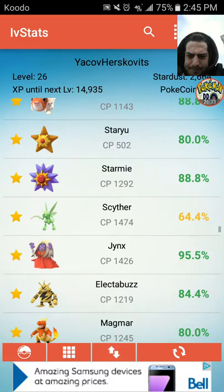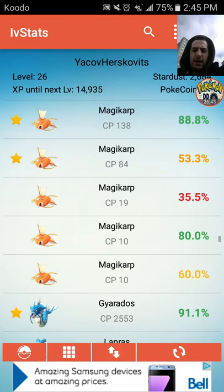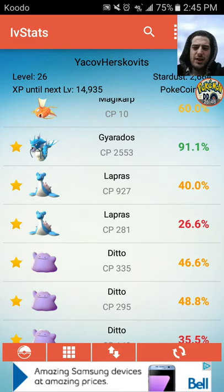Back to the Gen 1 guys — we're going to get rid of this Horsea at 64%, not impressive. All these Magikarps: we have an 88% Magikarp that's already our highest. Everyone else, we don't need. And we have a 91% Gyarados.